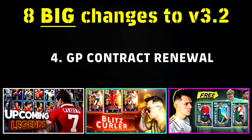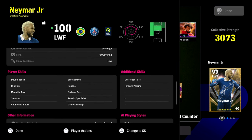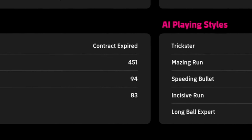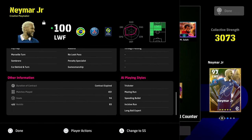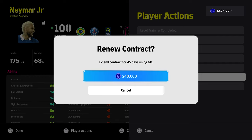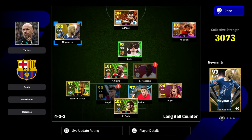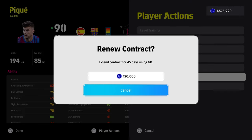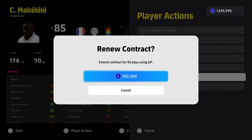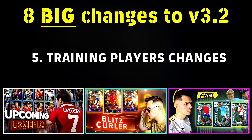Next up we have the GP renewal — something a lot of people have been asking for since the game launched. Before, if your player was out of contract, you had to use contract renewal tokens to extend it. That's all done away with now — you can simply use GP to renew the contract. As you see here with Neymar, we're going to contract renew him and he'll have 45 days on his contract, and you can keep doing that an unlimited amount of times. Different players have different prices, and you can still use tokens if you have them — as you see with Makalele, there is a difference in how much the contract costs.